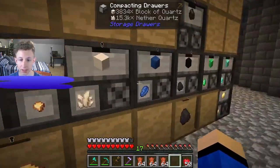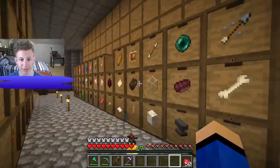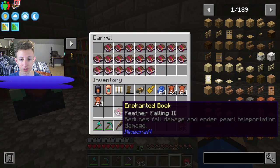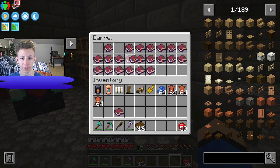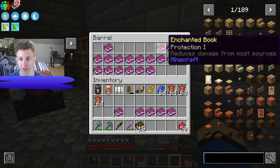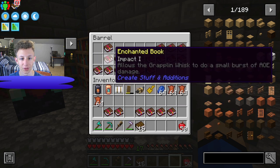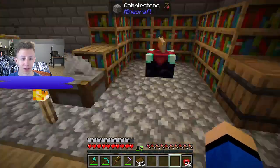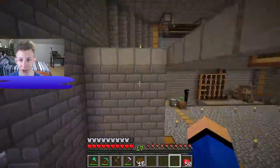Let's get some lapis and start enchanting. If we go to the everything section — books, we have 16. I want feather falling on my boots, definitely want protection, and probably sharpness. I want to put lure on a fishing rod, definitely want efficiency. We have 70 buckets of experience in our tank, which isn't a lot but it's something.